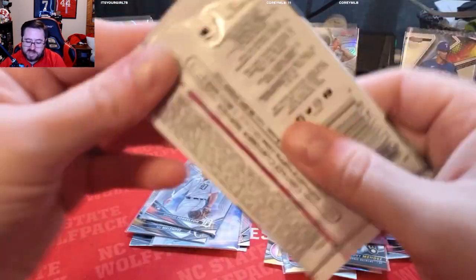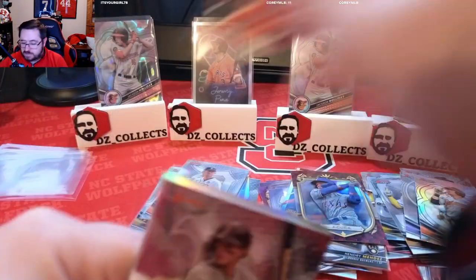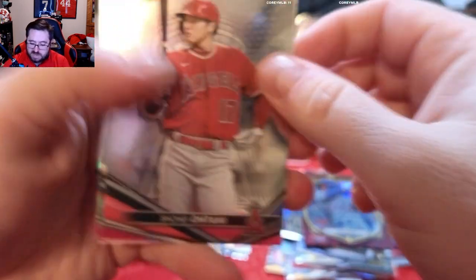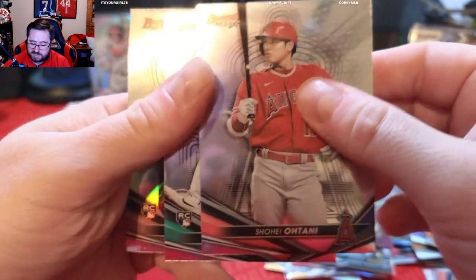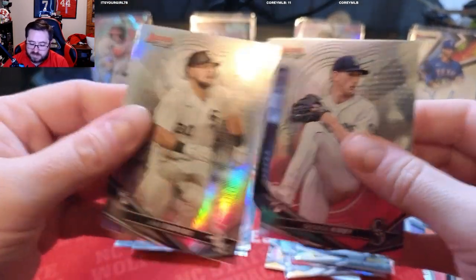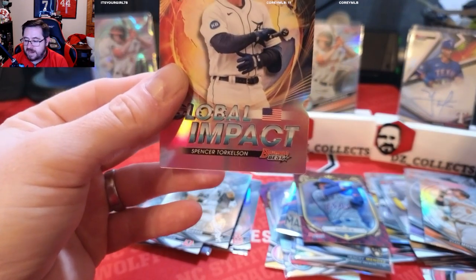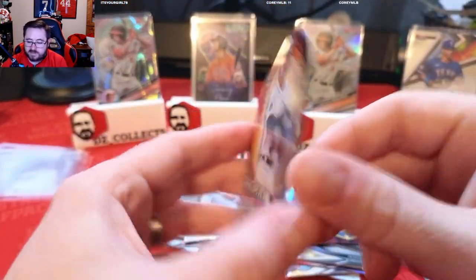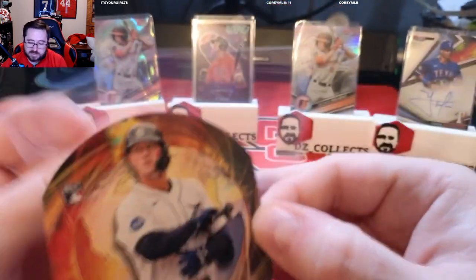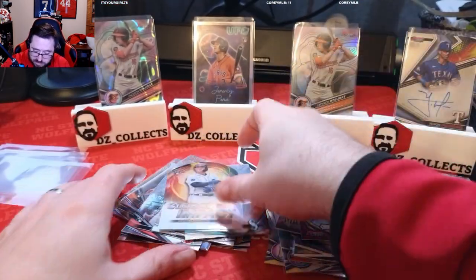Liking what we saw out of that first pack. Next pack: Jarren Duran rookie, Shohei Ohtani — always like Shohei Ohtani cards, not going to complain about that. We have a George Kirby rookie for the Mariners, a Jake Burger rookie for the White Sox, and our insert is a Global Impact Spencer Torkelson. That is a really cool looking card — Spencer Torkelson featuring prominently in box number two so far. I like the Global Impacts, they just look really cool.